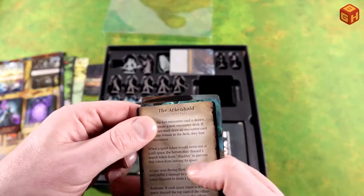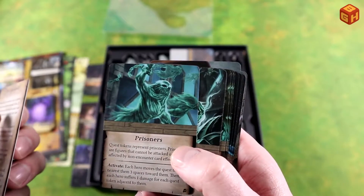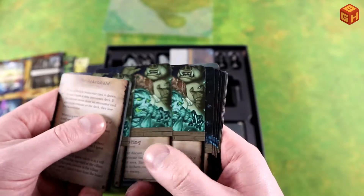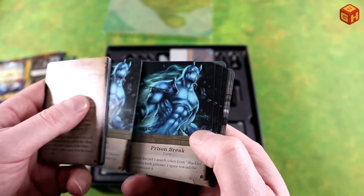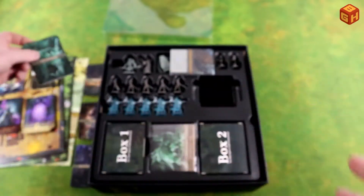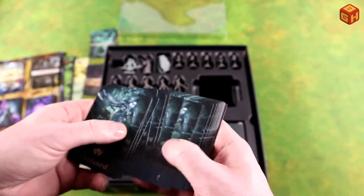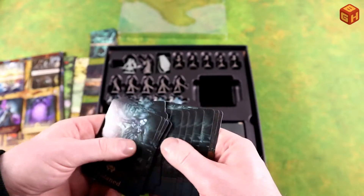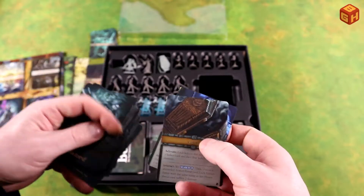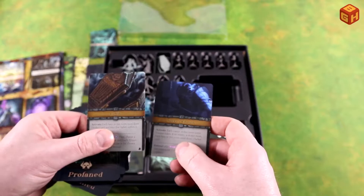And finally the Arkenhold, which has prisoners — ghosts of prisoners it seems — cells, shackles, Prison Break, and Ancient Wardings. So lastly we have the Profaned cards — the new monster faction basically — and feature cards. We have two feature cards: a coffin and Cirrus Chosen.